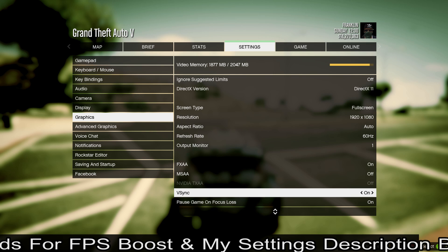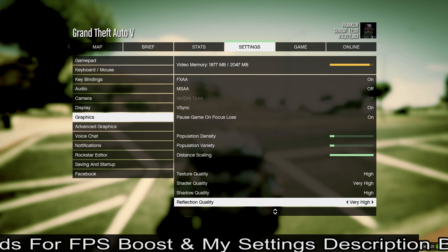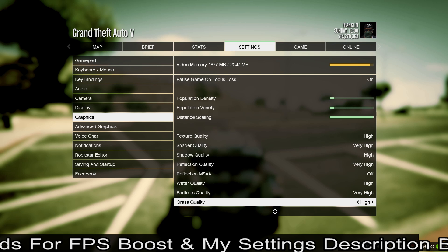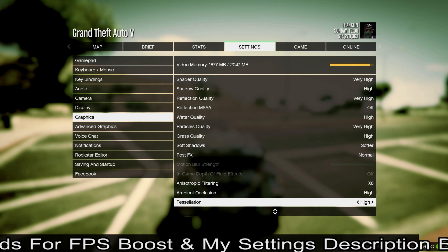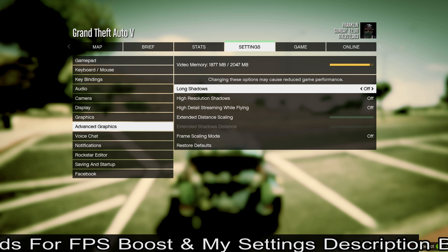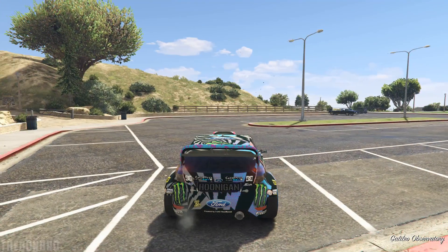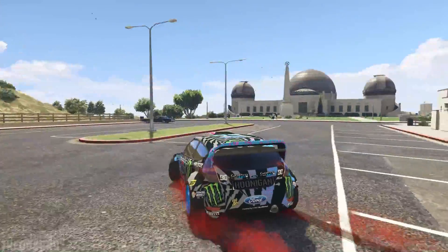Now I am using an Alienware Alpha i5 version — basically it's a gaming console slash PC thing. It's tiny and it's packed with good stuff and it's pretty cheap. I paid £540 UK, so I guess that's good, and it's all pre-built and basically jam-packed full of the necessary things to play games.